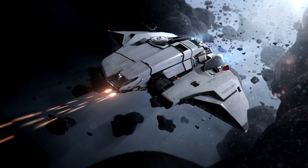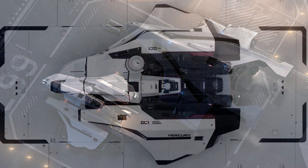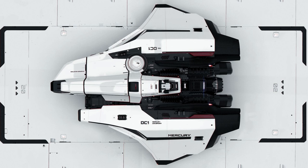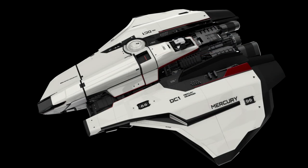Coming in at 40 meters long, 38 meters wide, and 11.5 meters tall, this ship ends up being about the length of the Freelancer, though about 15 meters wider and a bit taller — quite a bit heftier. The ship has a crew size of three, however I think it could probably end up being closer to four or five, considering you've got two seats on the bridge, two turrets, a data collection seat, plus some other stations.